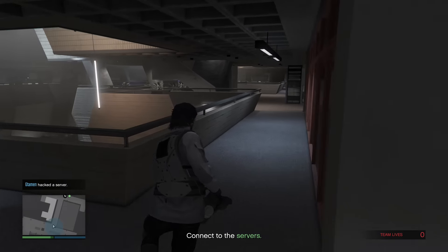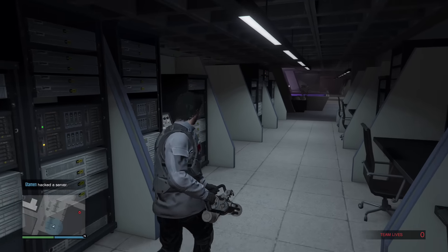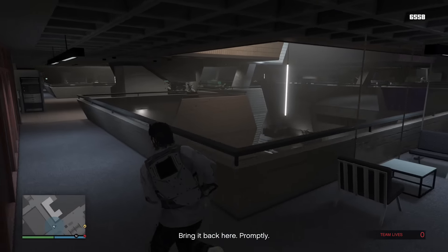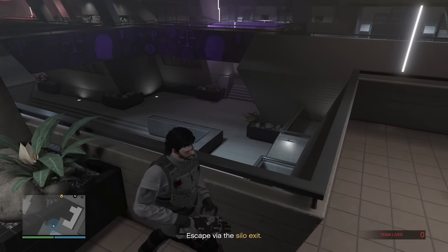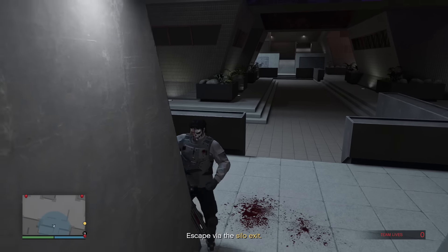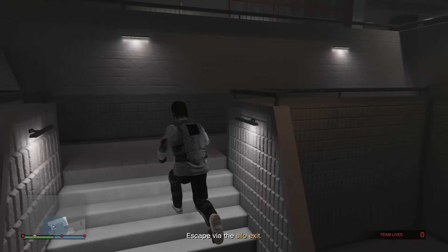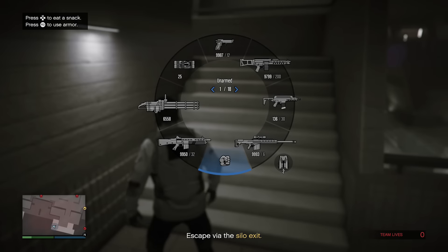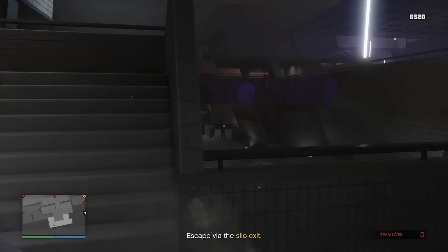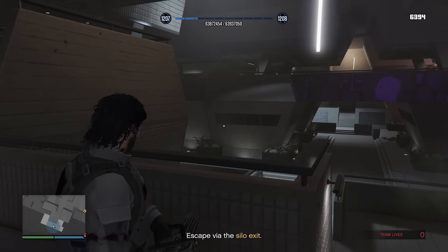The next two servers you don't really have to worry about too much — simply hack them, and after that fourth and final server, more Juggernauts will spawn, a total of two again, but they won't be triggered until you make your way down to the stairs. Sometimes there's a possibility they will already be there, especially if you're restarting from a checkpoint. Make sure to leave your body as much to the left as you can while still being able to shoot. As soon as I set my foot on the very last step of the stairs, the Juggernauts trigger and show up on your minimap, so pay close attention to their positions to position yourself well.